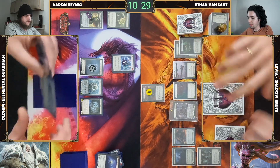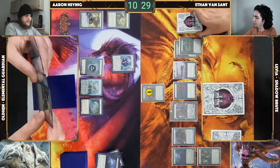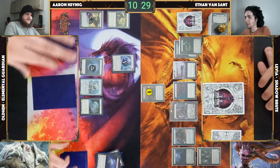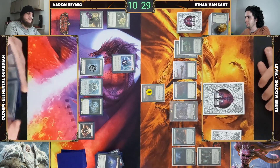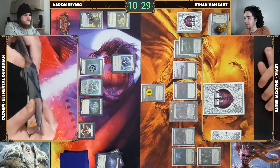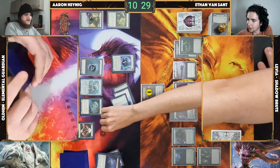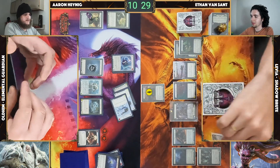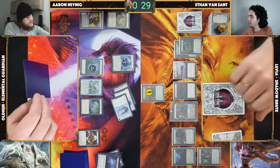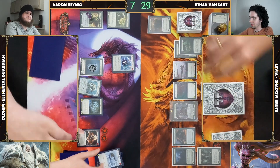One card in hand, one in arsenal. Coming in for 13. Activate Crown of Providence. Cover — taking three, no reactions. Draw, go to you.